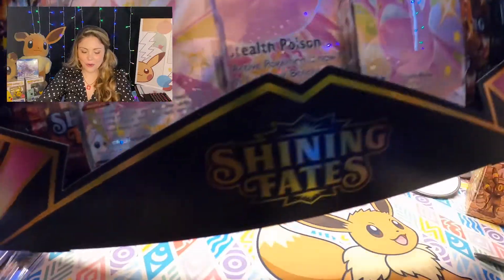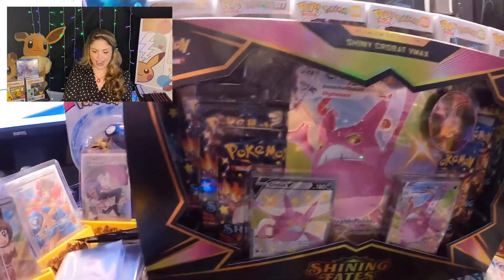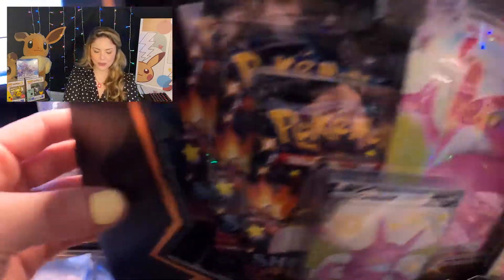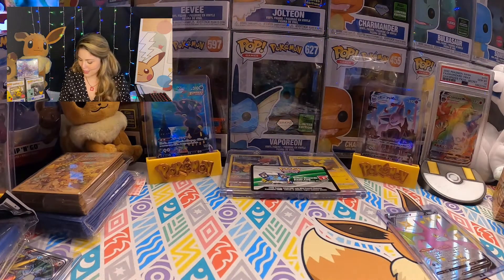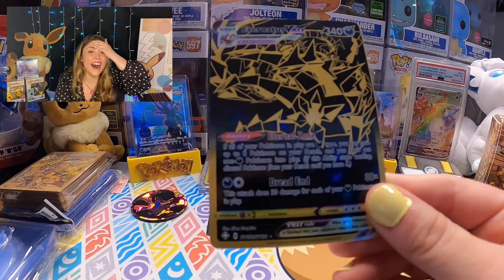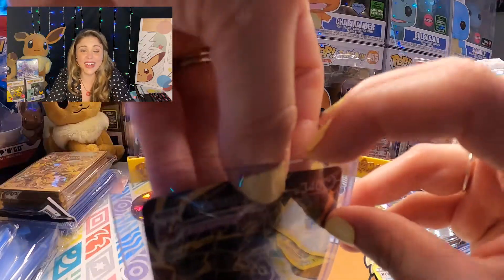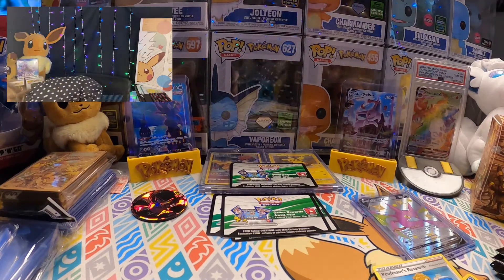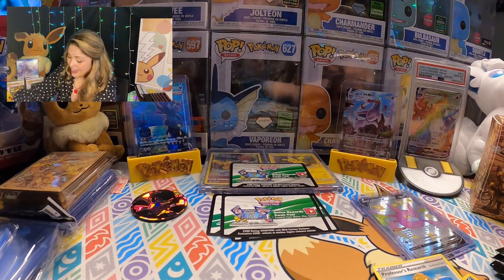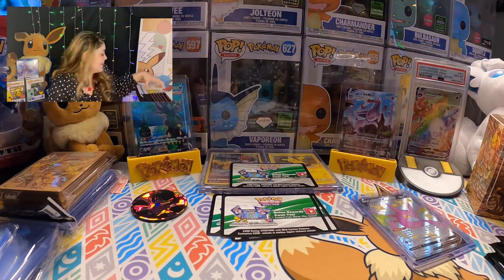We are going to be opening up this amazing, absolutely beautiful Shining Fates box. Look at that — we've got the Crobat and we have three beautiful promos at the front, and they're all Shiny Crobat. We already know we're going to get some beautiful cards just in those promos. We're also going to have some amazing pulls in the Shiny Fates packs because we pretty much always have amazing luck with Shiny Fates. Remember, we have the Shiny Charizard we're looking for — in the English version it's the V-Max, and in the Japanese Shiny Star we have the potential of getting the Shiny V Charizard as well. Let's go ahead and get started.